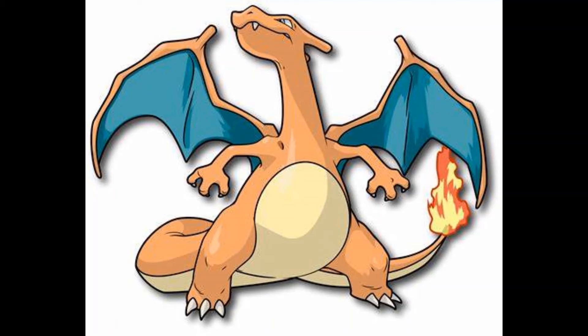He's got a few forms — he's got a Gigantamax, which is pretty cool, never been done before, and obviously he's got Mega Evolutions, which I won't get into. This is his Pokédex entry for Sword and Shield: It spits fire that is hot enough to melt boulders. It may cause forest fires by blowing flames. Its wings can carry this Pokémon close to an altitude of 4,600 feet. It blows out fire at a very high temperature.